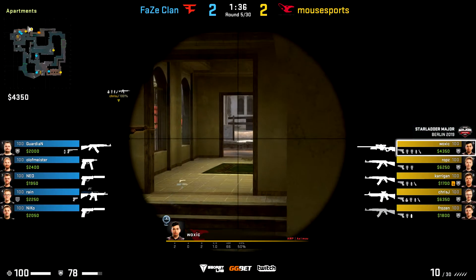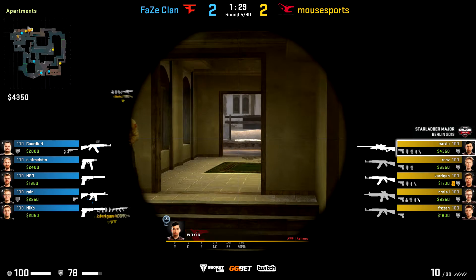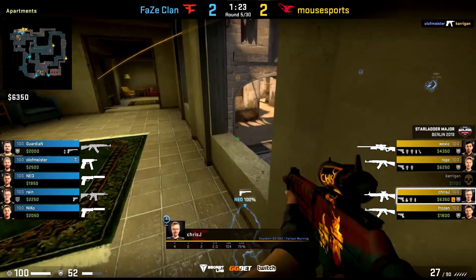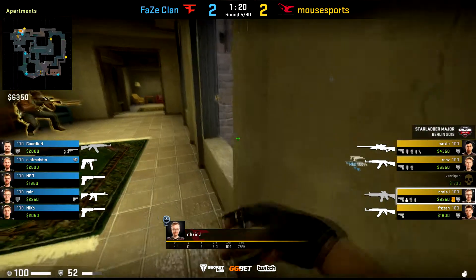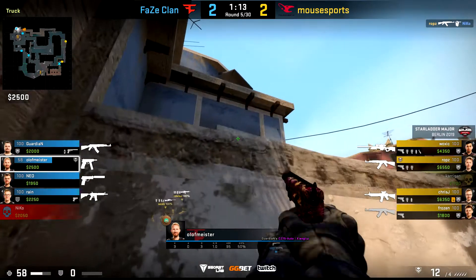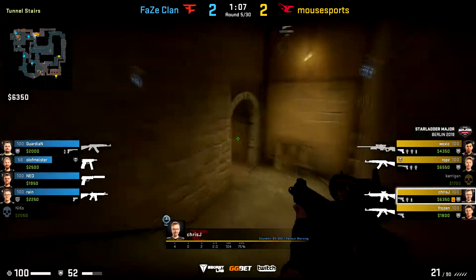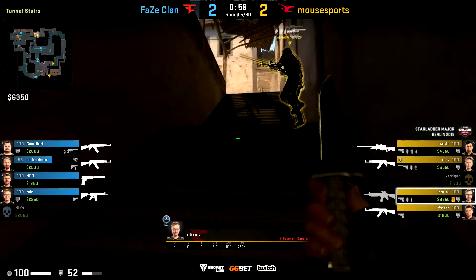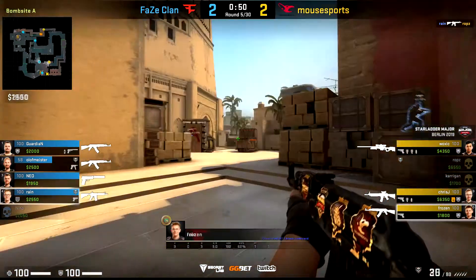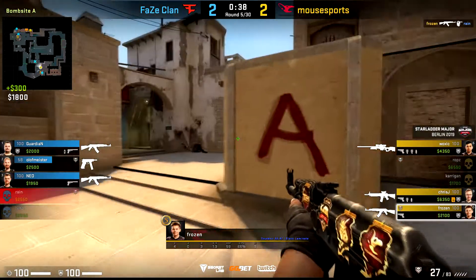Let's switch our focus over to FaZe, who may not have had the best Major, but they did win this game against Mouse Sports. Here in round five, they go for a nice little boost over towards the B apartments to net themselves the opening kill. This isn't anything incredibly innovative or new, but they're on a half-buy anyway with some guns saved from the previous round. I think this play is so underutilized in the professional scene that Mouse Sports just don't expect it whatsoever. The other upside to this boost is it's quite easy to just duck under the window and make it really difficult for riflers to find an angle on you — you can easily get back to safety, and that's what FaZe do to gain a nice man advantage.